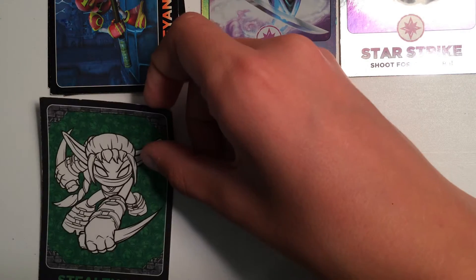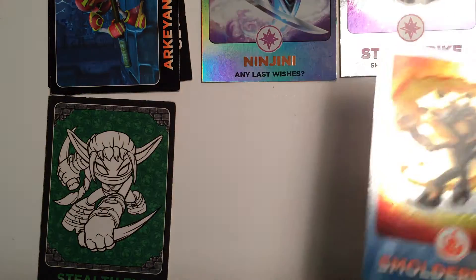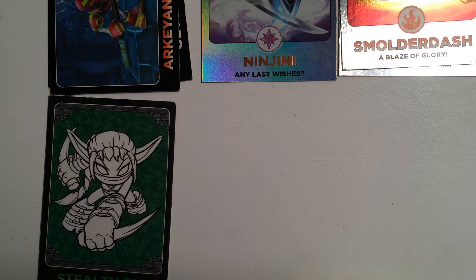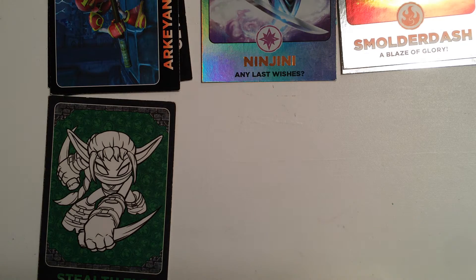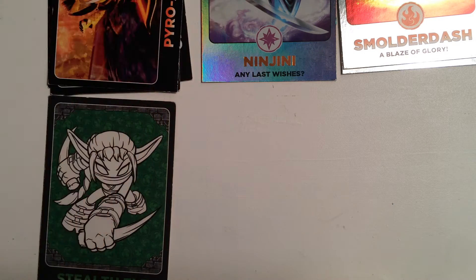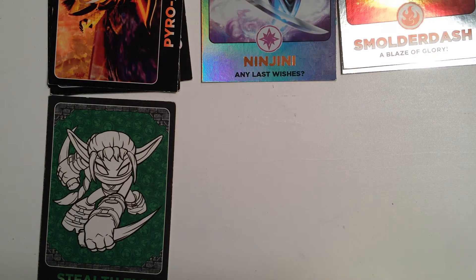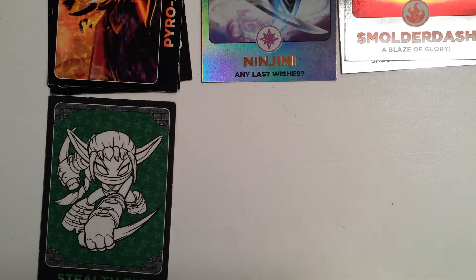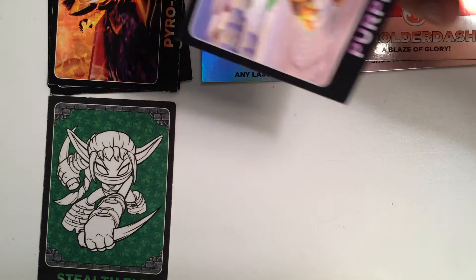We have Stealth Elf, it's a Color Me In card. Next up we have my favorite, Smolderdash. He's a regular foil. Next we have Pyro Archer — he's Spyro's Adventure. Next we have Purple Fedora. I've been forgetting to say their numbers. Neen Genie is 170. Stealth Elf is 125. I don't remember what Star Strike is, but I'll start saying their numbers again. 108 for Purple Fedora.